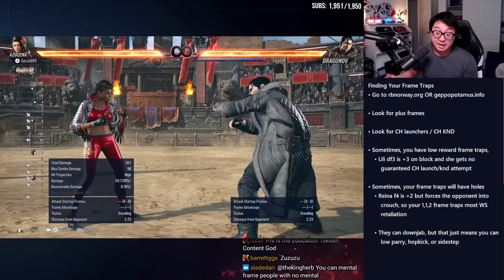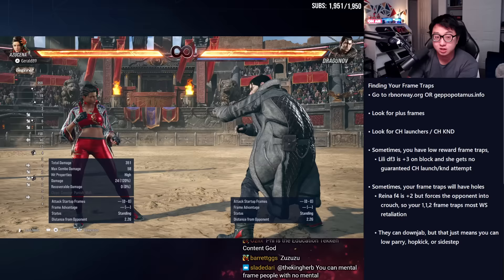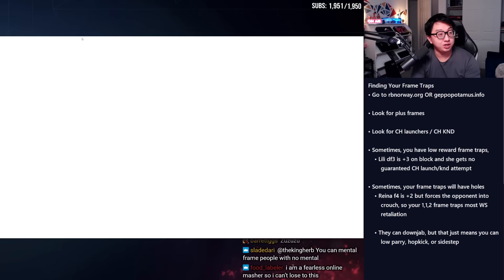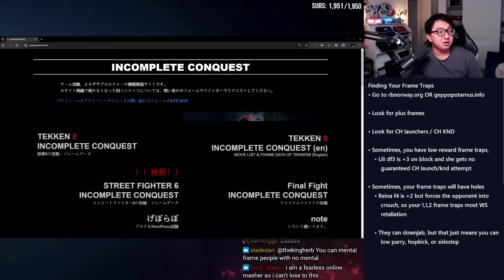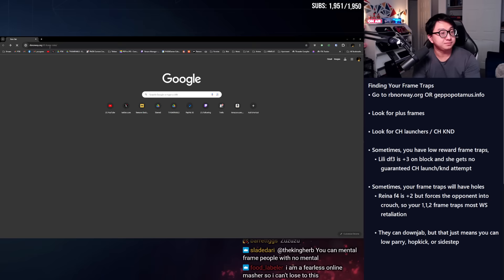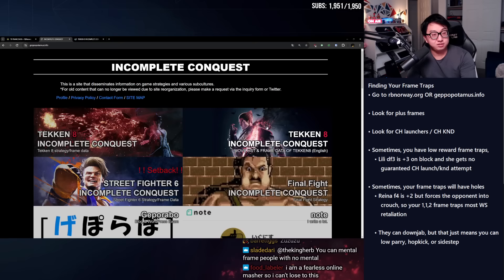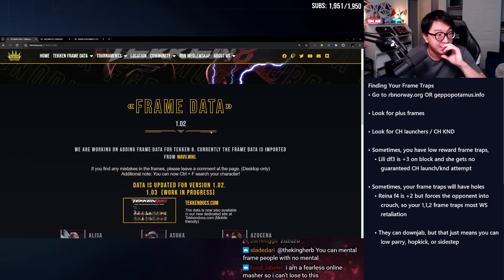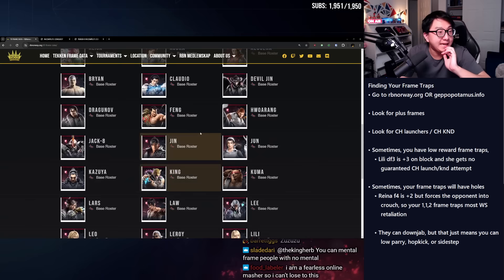Last topic: finding your frame traps. Before in-game frame data existed, people would test and compile frame data on their own and put it on websites. I want to show you two of these: RB Norway and Gepopotamus. RB Norway.org and Gepopotamus.info. Let's look at Jin because that's what we demonstrated. RB Norway has an amazing resource — every move in the basic move list with all frame data on startup, on block, on hit, and on counter hit.